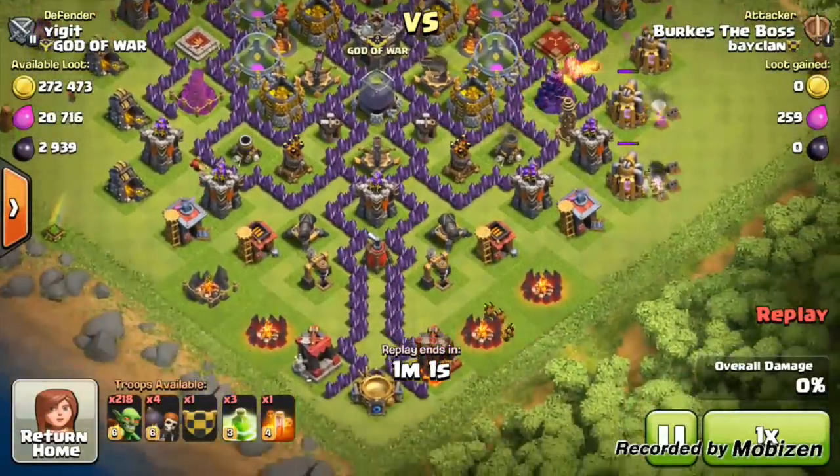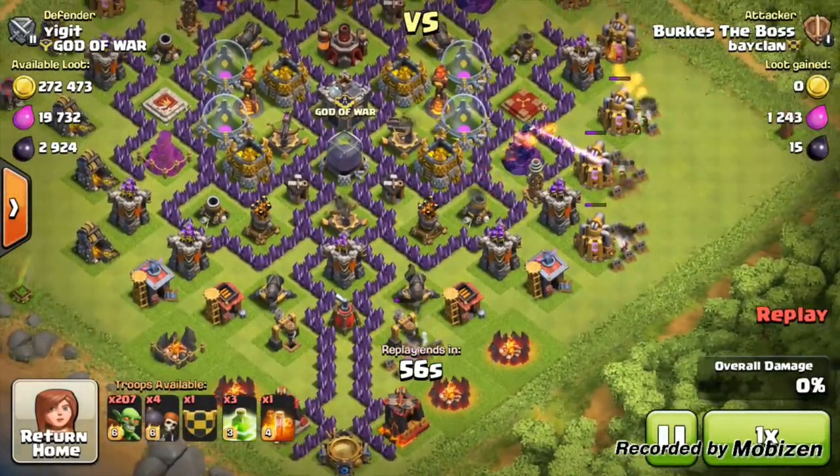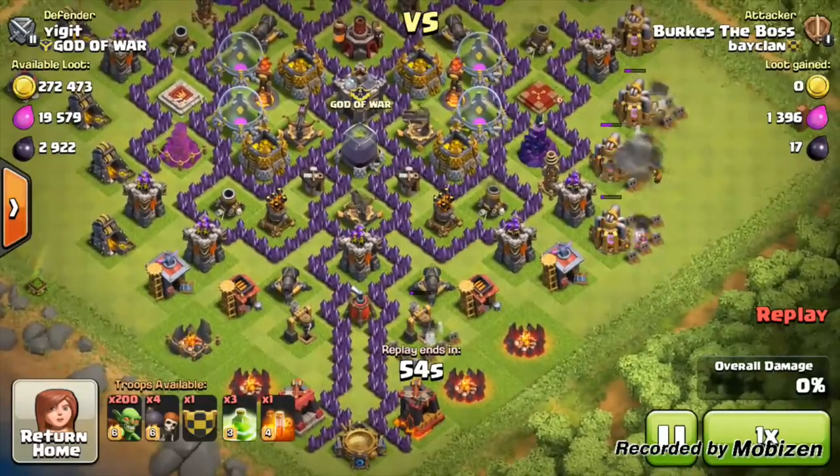The defender will come on thinking he's won some trophies, and comes on and sees 2,900 dark elixir gone from his storages.